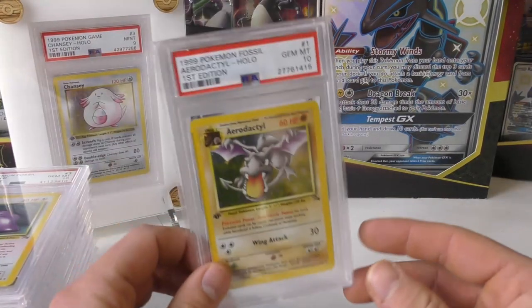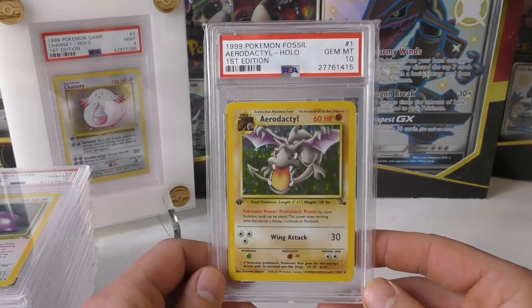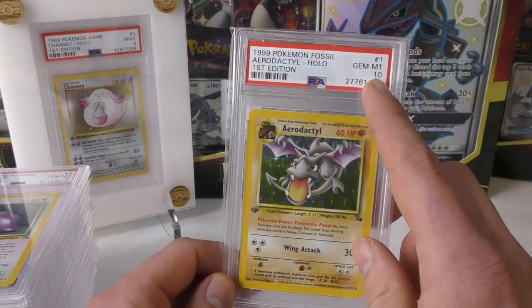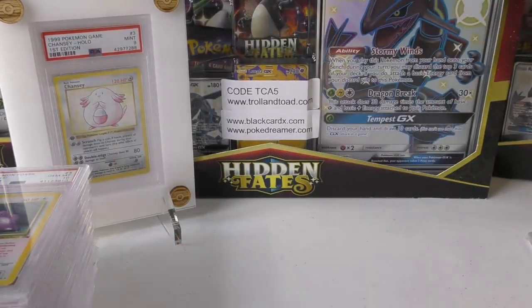So we're going to start off right here — we have an Aerodactyl First Edition PSA 10. You're talking about the first time Aerodactyl ever made a showing in Pokemon, from Fossil, graded as high as you can get. Gem Mint 10, it's First Edition and it's the holo version. All of these are going to a penny auction.